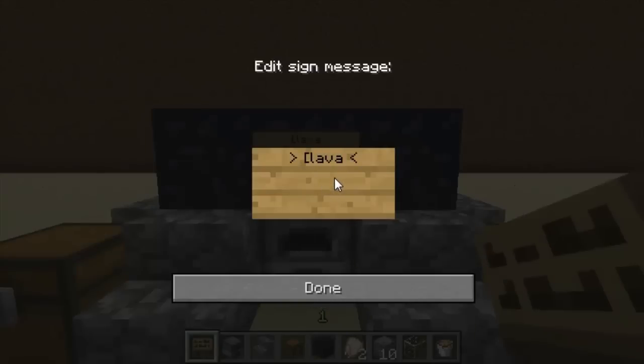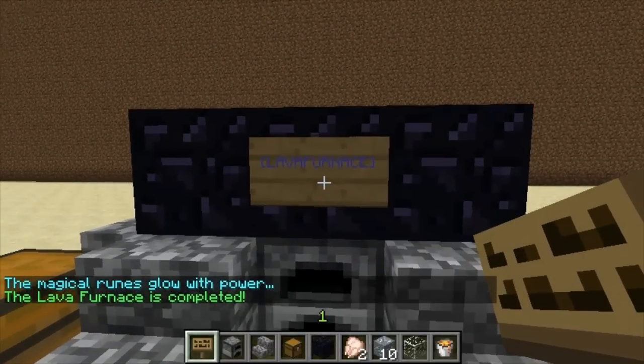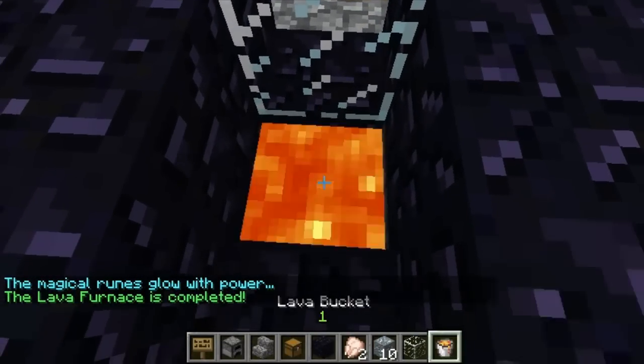Then to activate it you have to create a sign and put 'lava furnace' — one word — then close bracket and done. You see the lightning hits it and now it's active. So if I go to the back and place lava in there, you'll see the glass block slides over as the door.